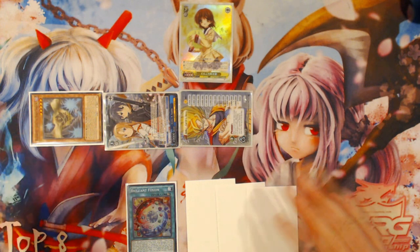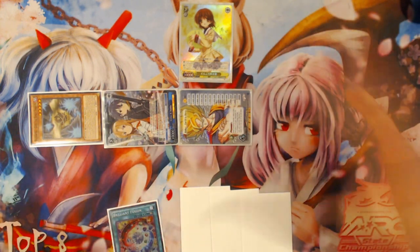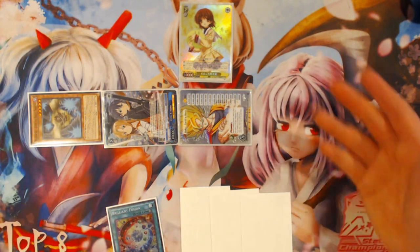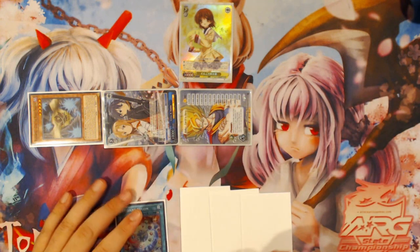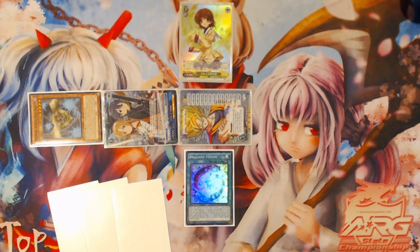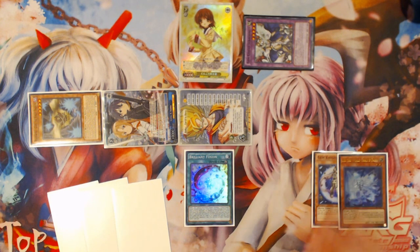Your first action is obviously going to be to special summon Gofu and summon your two tokens. I'm going to be using the right-hand side of the board, as always, because I am right-handed. If you're using the left-hand zone, just reverse every card placement I do. So you're going to activate Brilliant Fusion after you summon your Gofu and tokens for your Gym Knight Seraph Knight, and off of Brilliant Fusion you're going to send your Garnet and your Lee, the World Chalice Fairy, to your graveyard.